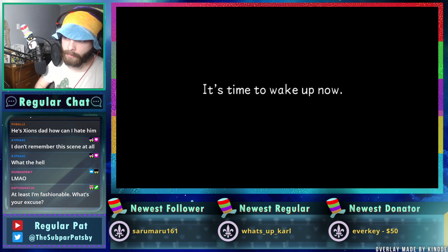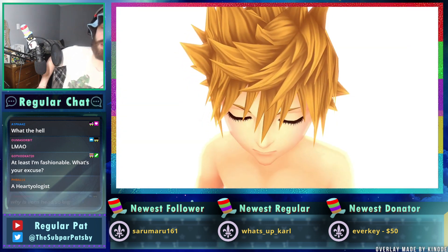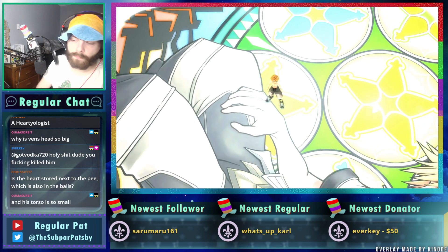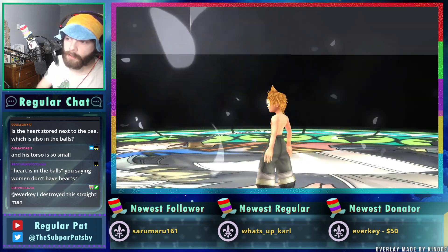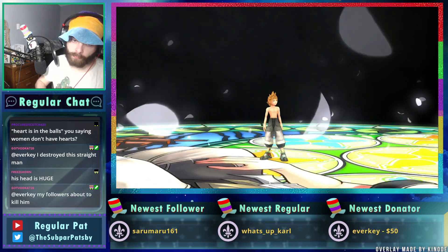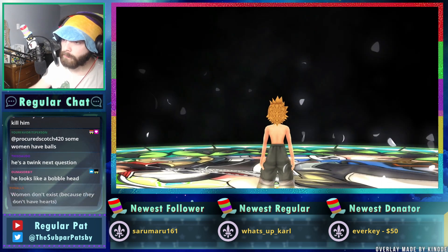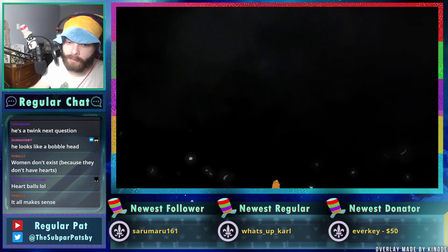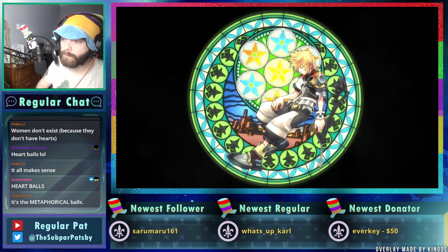If you skip the tutorial you don't get this scene, because you have to do this and then play as Ven to do the whacking the medallions in the Land of Departure. He does have a small torso — he's a little boy, a little baby boy. I mean he's actually like a thousand or whatever, but Ven invented gender — that's why the word 'invented' has 'ven' in it, because he invented gender.